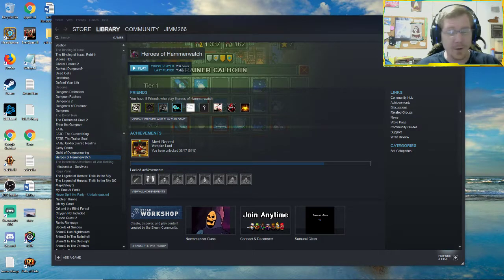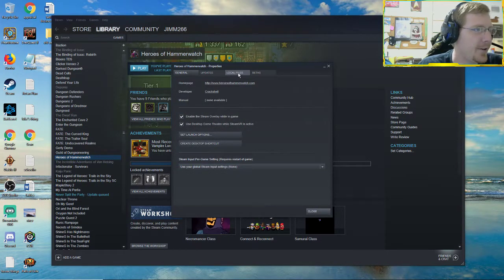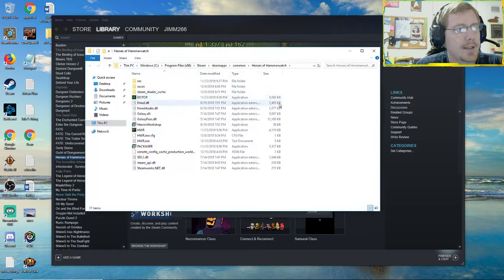We're going to start off by showing you how to get rid of your old save files if you've played the early release, so that way you can start off fresh when playing the full game. Go into your Steam account, go to Heroes of Hammerwatch, right click, hit Properties, and on the Local Files tab click Browse Local Files.